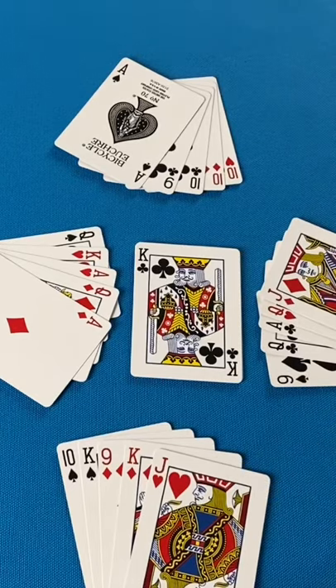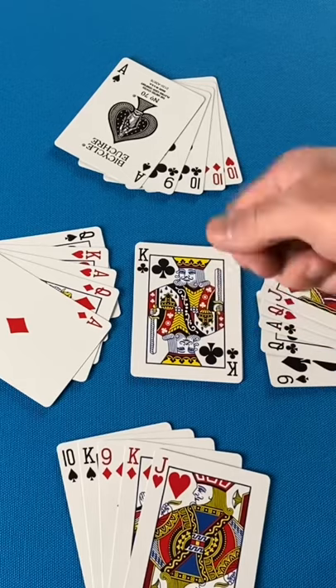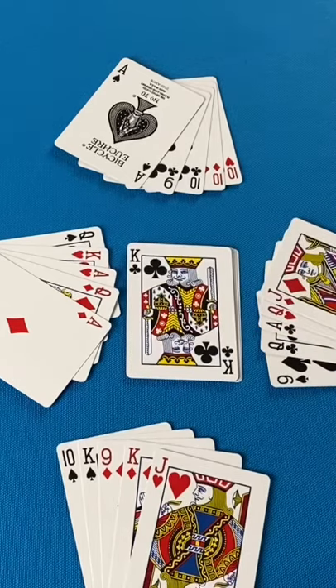Partners sit across from each other at the table. Deal 5 cards to each player, place the rest of the cards face down in the center, and turn the top card over — this card will be bid on.